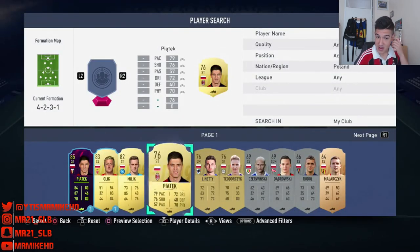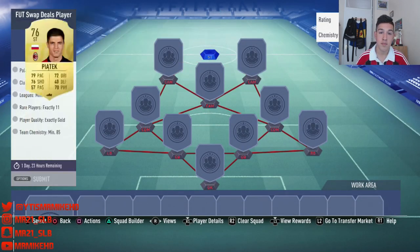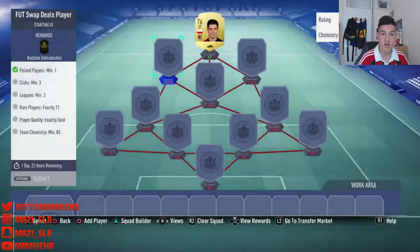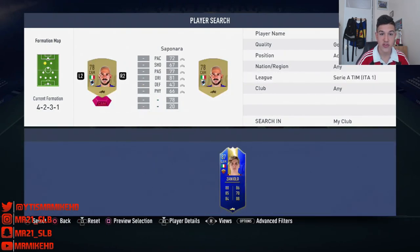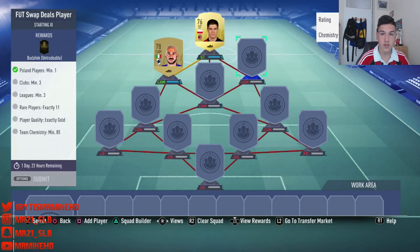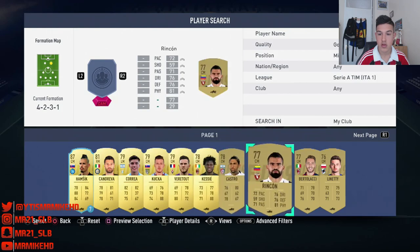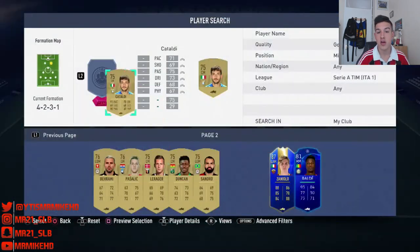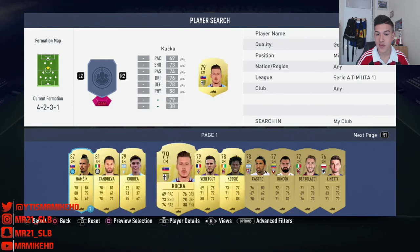Do we have gold? Yes, we do have Piatek, which is not too bad. If I was you guys, I would sell your Polish players, especially the gold ones — they're all gold here. So sell all your gold Polish players because they should be rising in price. And go for the cheap Saponara, so he's going to be cheap. I'm going to show you guys the cheapest way to do it. There's going to be a lot of hype around the Polish players, so take advantage of that and sell them — we'll make a few extra coins.